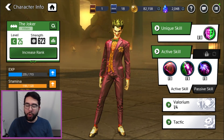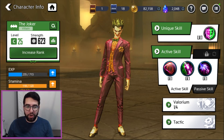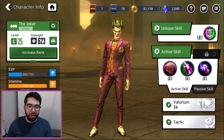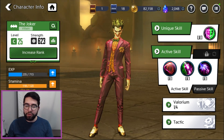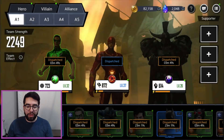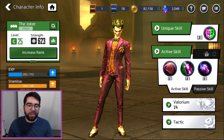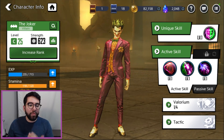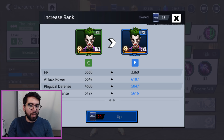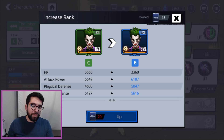One thing you'll see a lot of is these silver and gold cards at the top. You can see I have one Batman gold card and 18 silver cards. These cards are primarily used to upgrade the power level of your heroes. For example, I have a C rank level 25 Joker. My Flash is B rank, denoted by the blue color, and he's level 37, substantially stronger. The ranks go D, C, B, A, S. In order to increase your character's rank, they need to be at a certain level — to get from C to B you have to be at level 20 — and then pay a certain number of silver cards. This should be your primary way to spend silver cards. Don't spend them anywhere else.